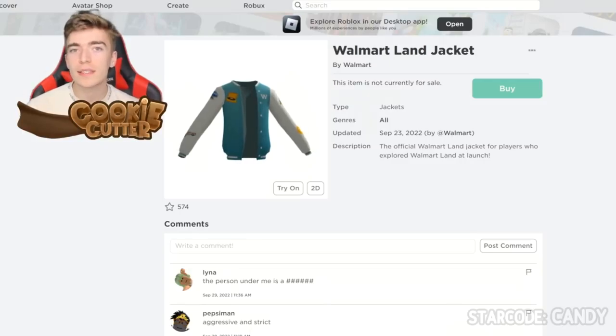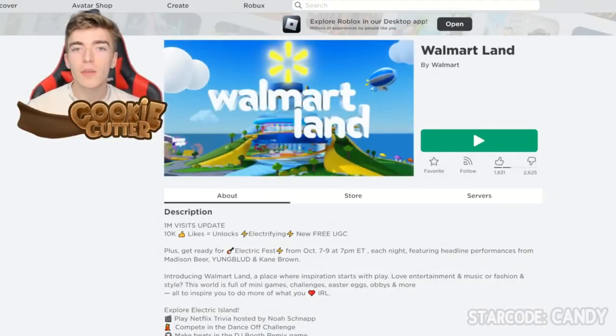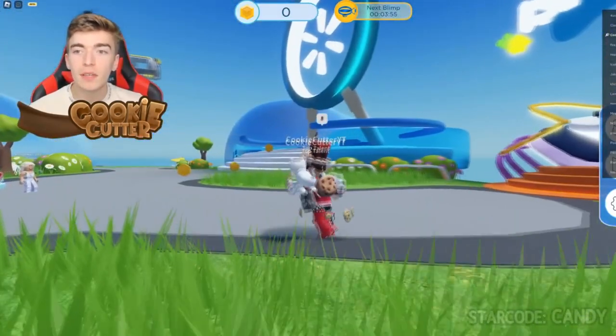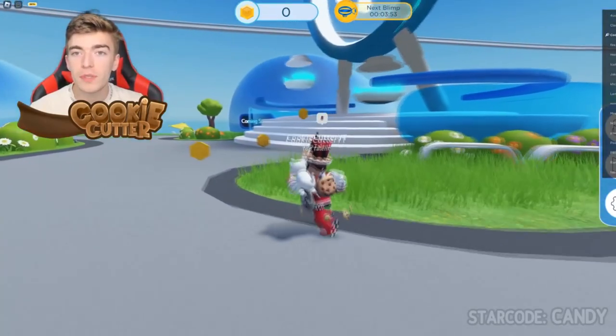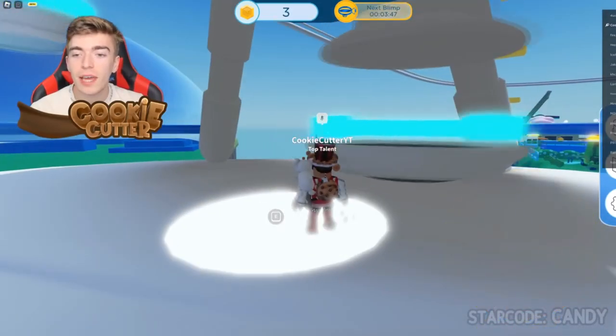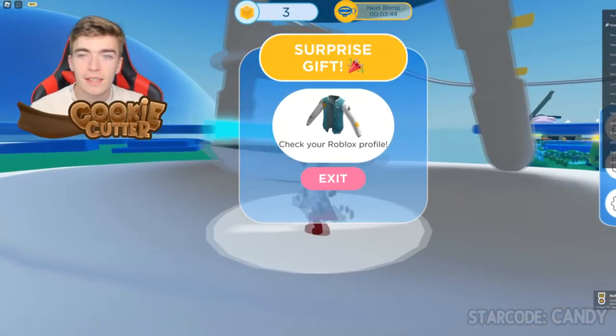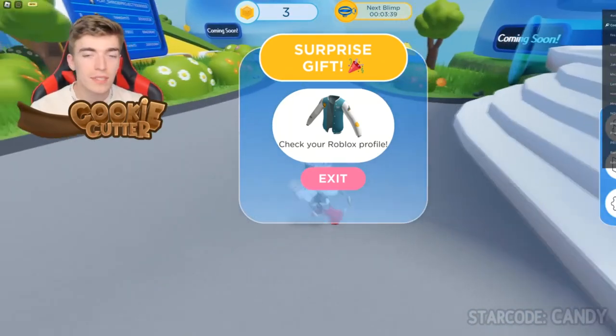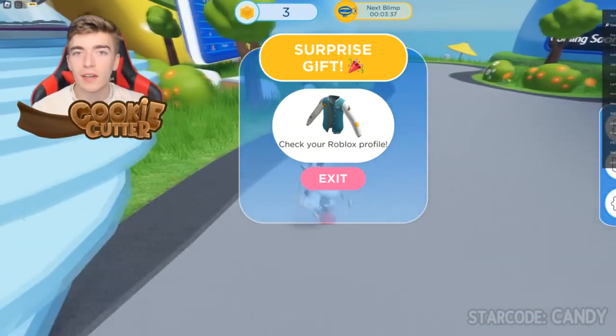We're going to grab the Walmart's Land Jacket. Go and join the experience called Walmart's Land — this one's actually really simple. All you need to do is hop into this game, locate the ferris wheel, go up towards it, stop it and hop onto it, and you'll get this free layered clothing item. And now I have the surprise gift — check your Roblox profile. Not gonna lie, this is actually a pretty cool piece of layered clothing.